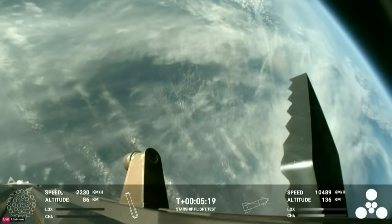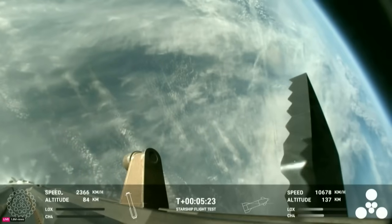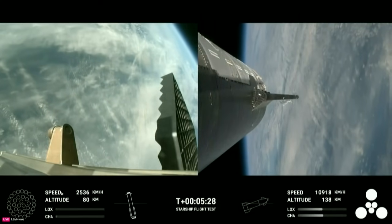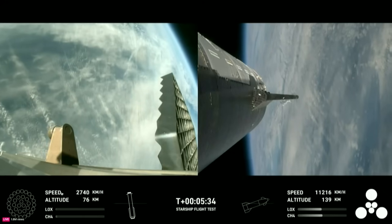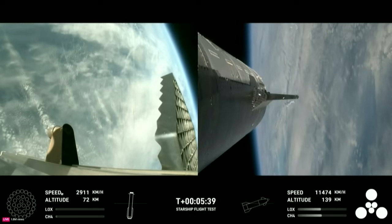Starship's second stage is still firing its engines and following the planned flight path. The ship objectives we're looking for: hot staging — cruised right through that — we're looking to demonstrate controlled ascent, as well as orbital insertion. The bottom right-hand corner of the screen shows the ship engine graphics, so be sure to keep an eye on those.